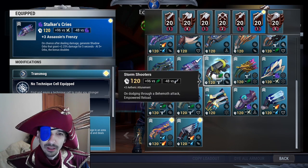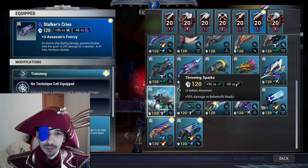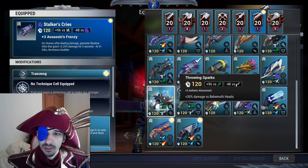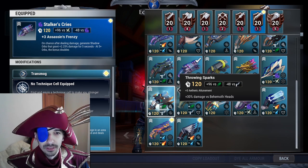Drask repeaters also have Attunement as the innate perk, and thankfully it gives damage against the behemoth's head. Focusing one part is usually bad, but this works great with marksman chamber. Weirdly, the Thunderdip Drask repeater is also exactly the same as Drask, just with better cell slots — the same perk and unique effect. I let the devs know, because all Thunderdip weapons should have Alterc Evasion instead of Alterc Attunement.